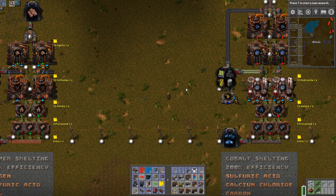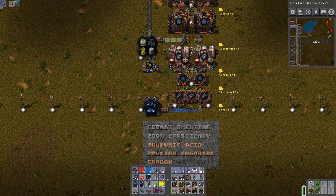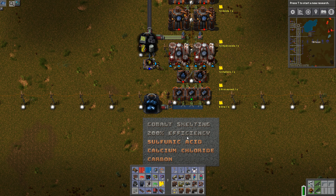Now let's look at the cobalt process, looking at the 200% efficiency. It requires sulfuric acid and some calcium chloride — that's a nasty thing, really difficult to get. Carbon is also a bit more complicated to get.